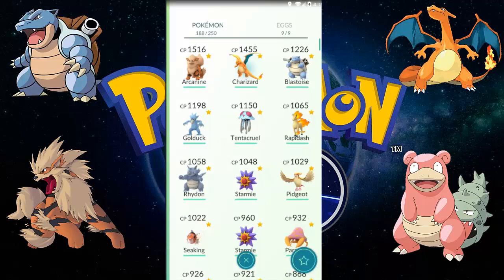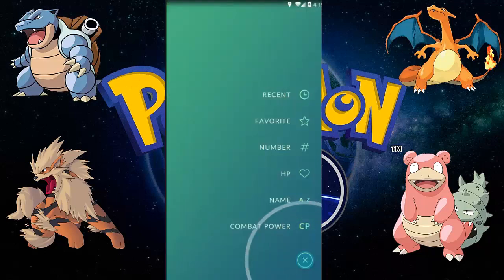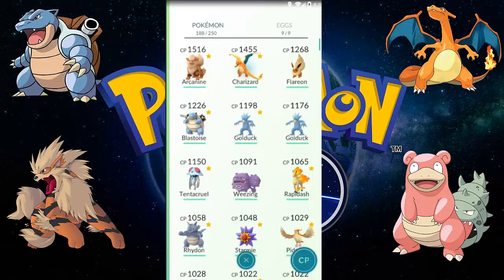So let's see what we have: Arcanine, Charizard, Blastoise, Golduck, Tentacruel, Rapidash, Rhydon, Starmie, and Pidgeot. We'll be evolving Eevees and the Dragonite in the next video, so be sure to subscribe and like this video!